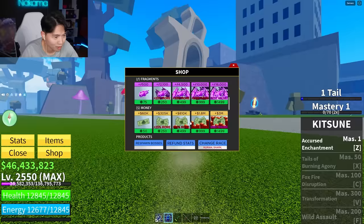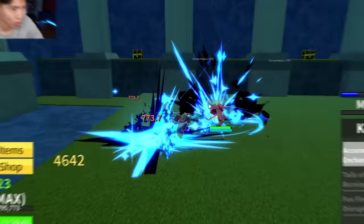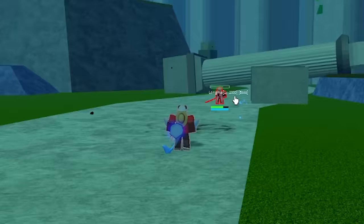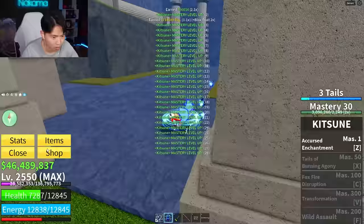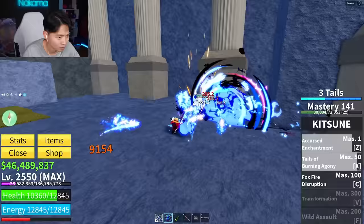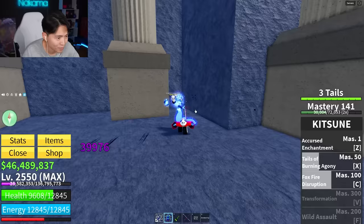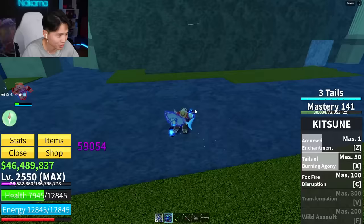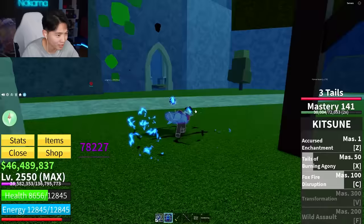I am wasting no time right now. How fast can we body this guy? I've got two times mastery equipped — it's auto-aim, I'm literally just clicking and teleporting to him. That is insane! We're getting all the skills. 141 mastery — I'm crawling now. I'm a furry, bro. Kitsune combo. Tales of Burning Agony. Foxfire Disruption. It's so strong! We got three tails, but we can't transform yet — we don't have the transformation unlocked.